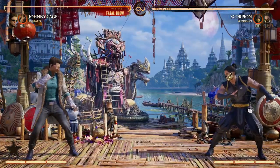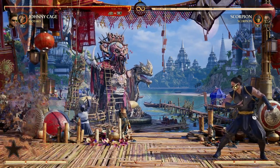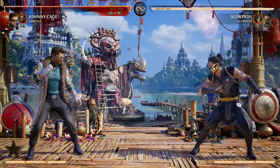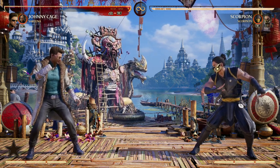If your opponent is trying to zone you out, unfortunately you as a character don't have any projectiles yourself. So Motaro offering a teleport is great because he puts you right in your opponent's face, right where Johnny Cage wants to be. Though I love Motaro's projectile for pressure and giving us time to build our hype gauge, it's not quite as fast as you might want it to be.